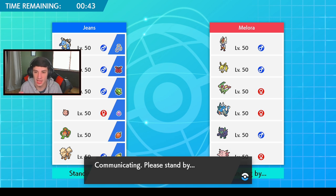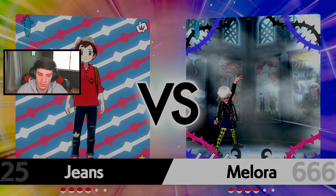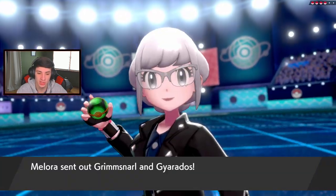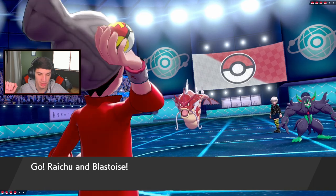Rotom can do work on Gyarados and has the Occa Berry in case Cinderace drops a Pyro Ball. He might lead Gyarados for Intimidate or maybe Grimmsnarl. Who's he going - he's going Grimmsnarl and Gyarados. I'm cool with it. I can Brick Break next turn to break screens. Do I Nuzzle first? I'll go this route - there's a swap, good thing I went over to hit Grimmsnarl.